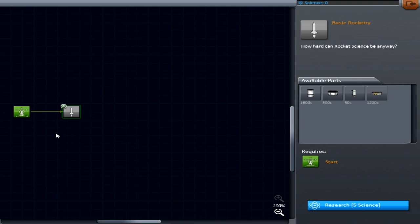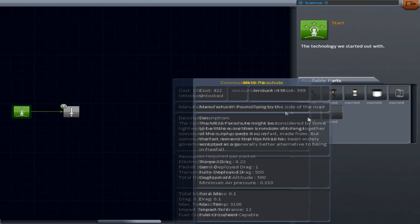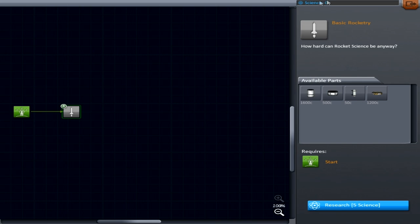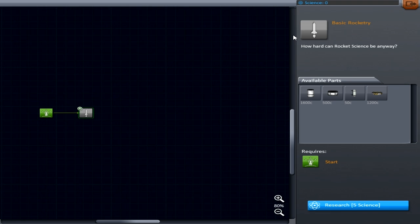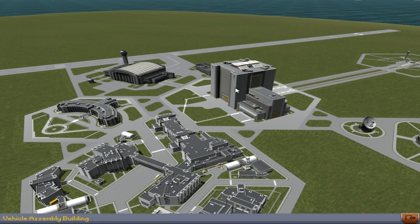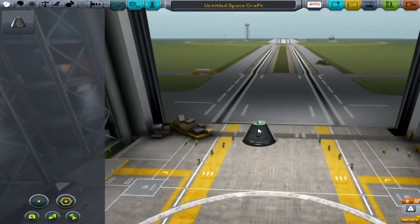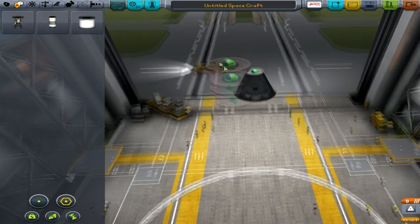So what does this actually do? Right, so we only own all of this. And we have to get research, I guess, in order to progress. So I guess the first thing to do is go into space, which is going to be a bit weird since we've got hardly anything to go with, but we'll definitely give it a go.